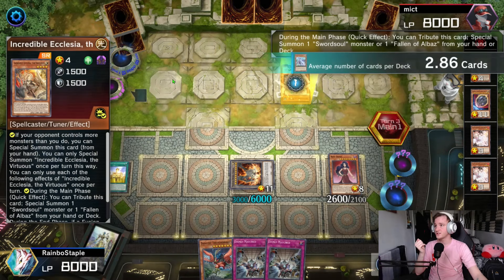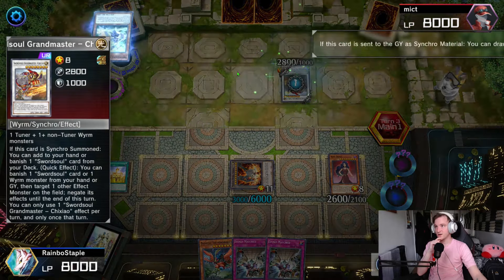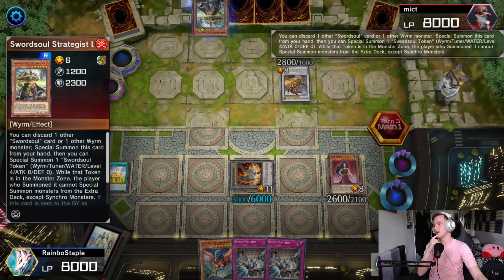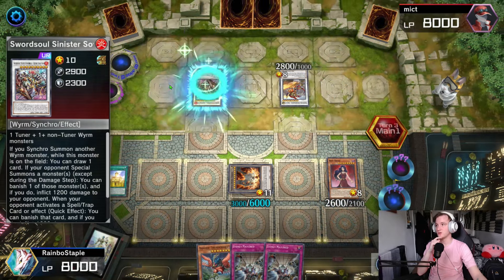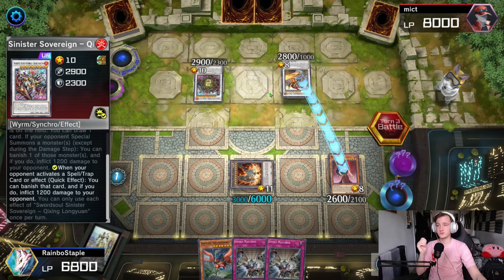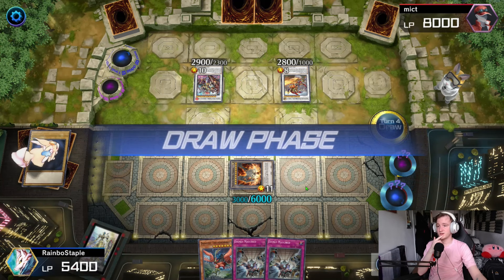Hexatrude uses his effect to pop the Nibiru and we pass. Not the best board, but considering we literally got hit by Nibiru, it's the best we can do. He goes into Ecclesia to bring out Source-a-Lot of Moye, revealing the Golden Soul from hand to special summon the Soul token, going into She-Shal. He uses the She-Shal effect, chain link to Moye, to draw one card. He has Long John to hand. Long John discards the Emergence to special summon itself and a token, using the two tokens to go into however you say this guy, and uses Long John to burn me.